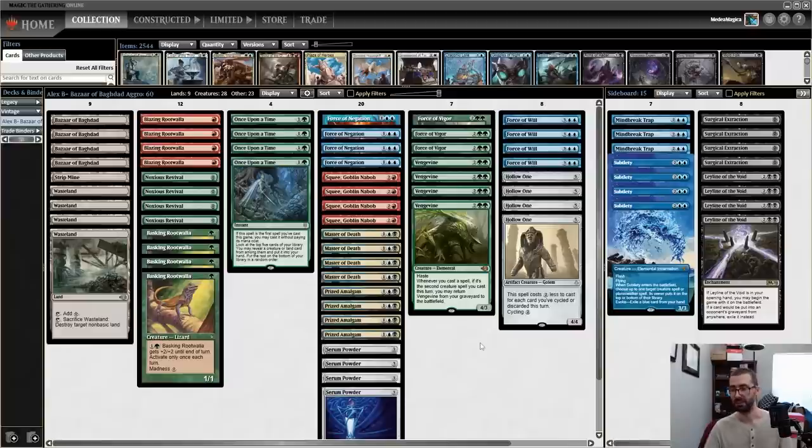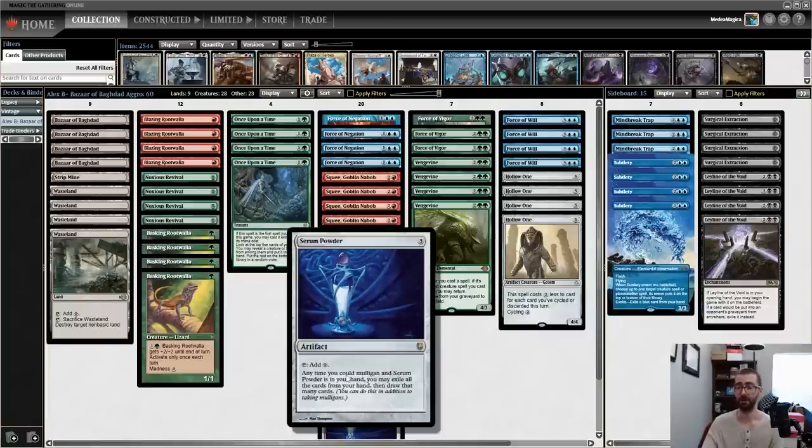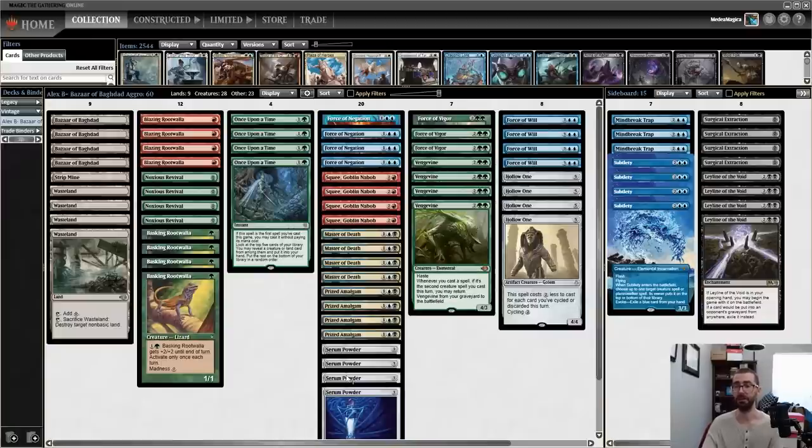If you can dump a Hollow One or a Vengevine into play on turn one or two and then protect it with two free spells, you're going to get an absurd amount of damage in very quickly. This deck goes deeper than a lot of other decks in the format in that it's playing Serum Powder so you can take a free mulligan and have another shot at getting Bazaar. A Bazaar deck will keep any hand that has a Bazaar — the card is just that good.